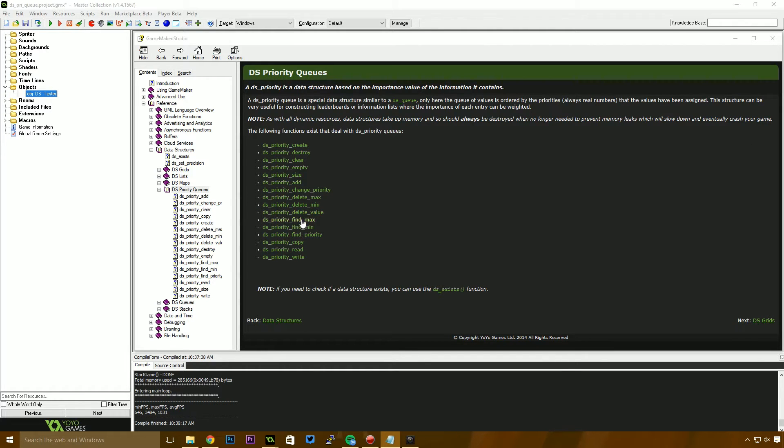We do that by using functions like delete max, delete min, delete value, find max, find min, and find priority. For more information on those functions, just hop into the Game Maker Studio manual and search for DS priority queues. I'll be showing you delete max and delete min in this video, but find max and find min are essentially the same thing — however, they don't remove the item from the queue.